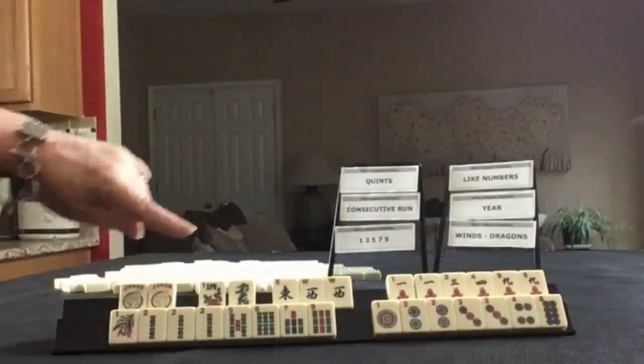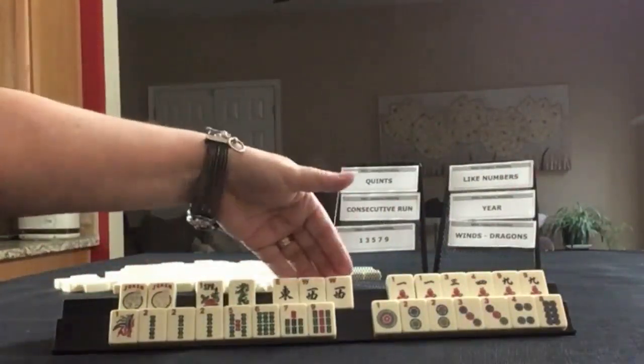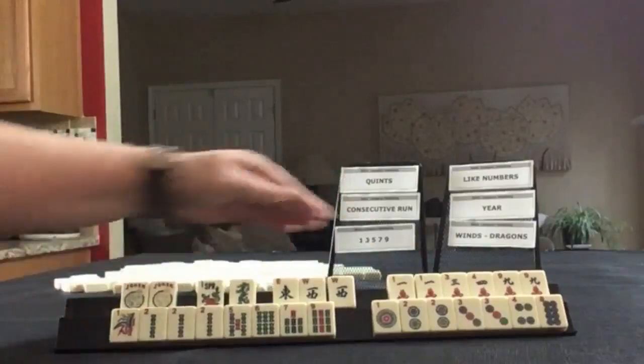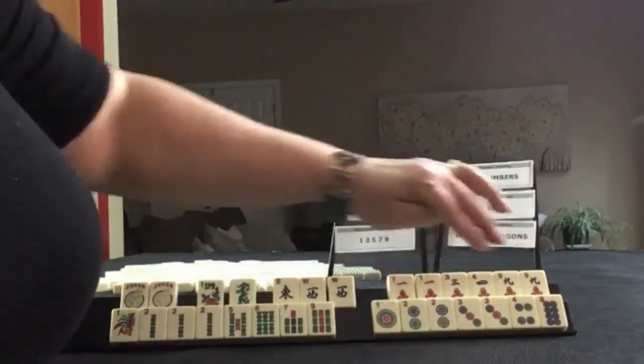So we have jokers, flower, dragon, green dragon, east and west — a pair of winds. We also have cracks: 1, 2, 3, 4, 9 — pairs of ones and nines.